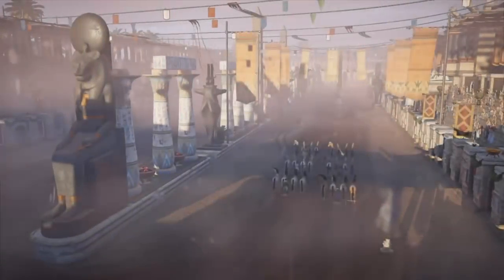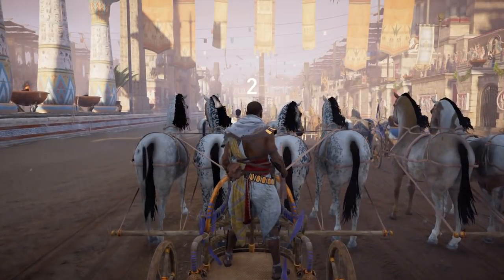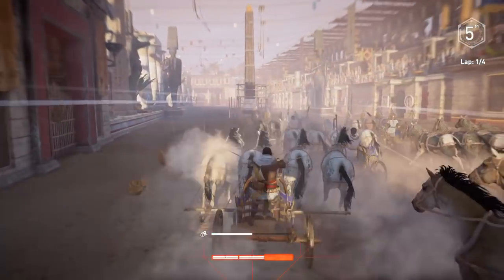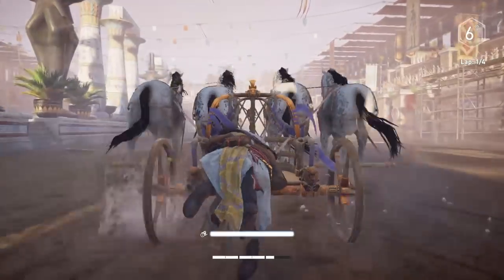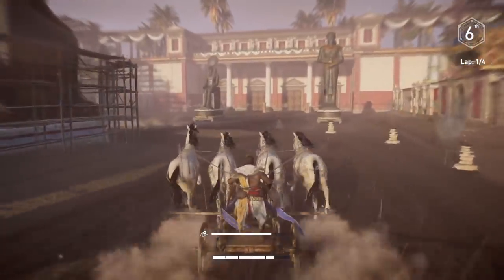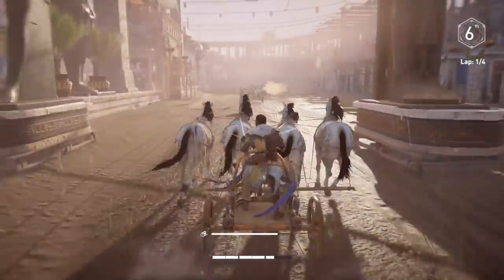As you get further on in these races they start doing more dastardly stuff — things start getting on fire, and the very last race has blowtorches going on, so it's really crazy. You also want to make sure you're not taking damage, because if this happens you'll see me crawling. What you want to do is let go of everything and just mash the X button so you can get right back in your chariot, then you're going to have to catch up.